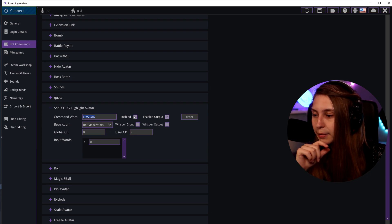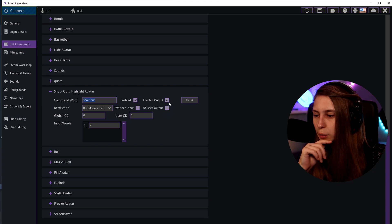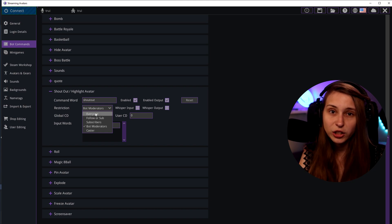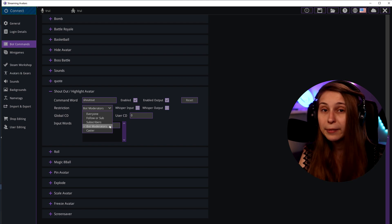You can enable or disable it here, and you can also enable or disable an output, which will appear in the chat. Here you can set who can use this command: everybody, only followers, only subscribers, only bots, or only the caster.